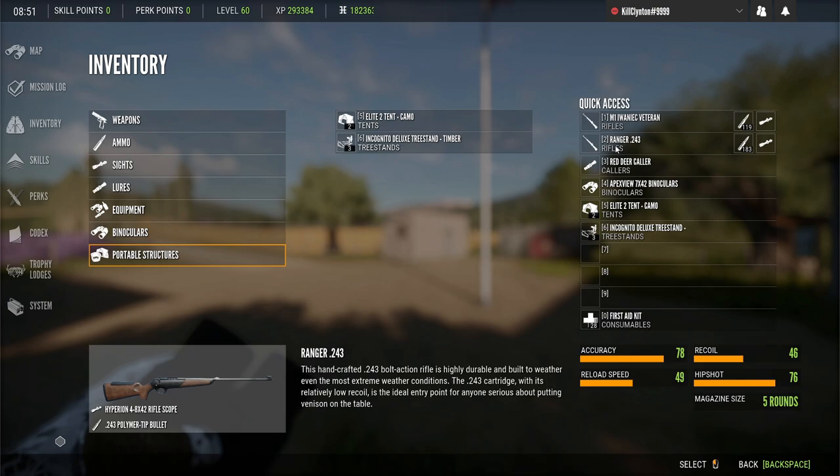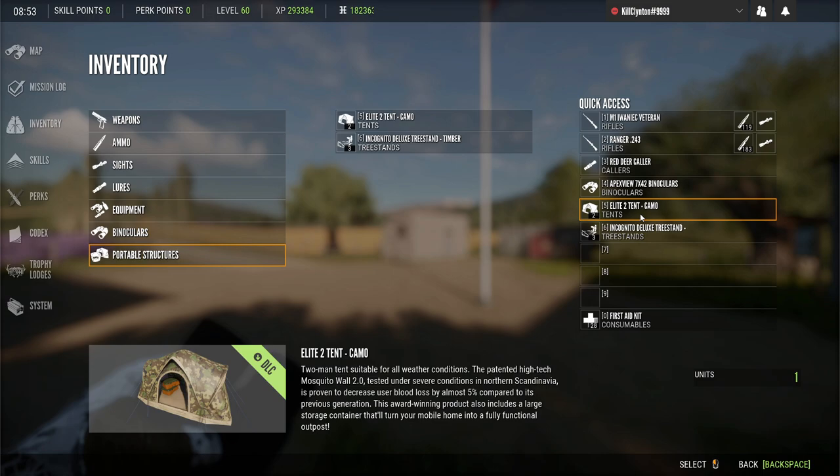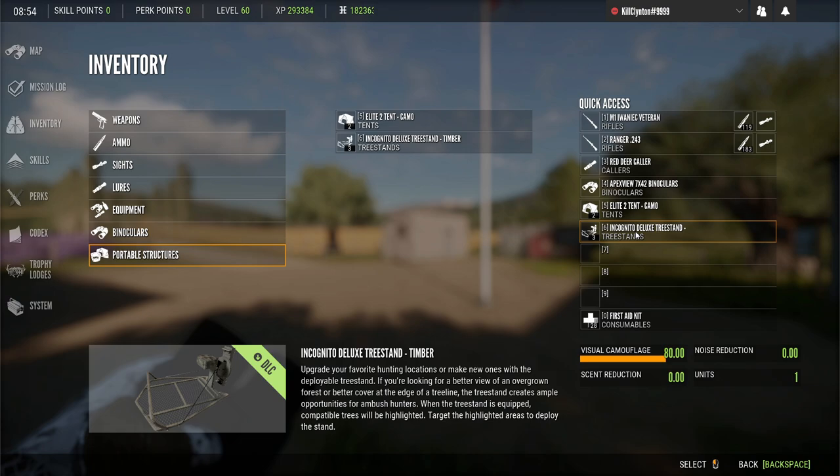Let's take a quick look at my loadout. I've got the M1 .30-06 and the Ranger .243 — I like to carry that in case I see a rare Roe Deer or a Diamond Potential Roe Deer. If you want to swap that out for the .22 or carry all three, that's up to you. The way I'm doing this, I'm taking tents and either tripods or tree stands so I can set up as I go. For the purpose of actually setting up this grind, I take a really minimal loadout so I can fit in a tent and a tree stand or tripod.